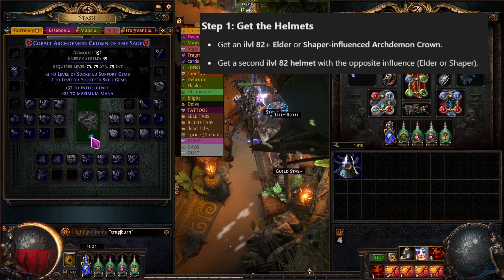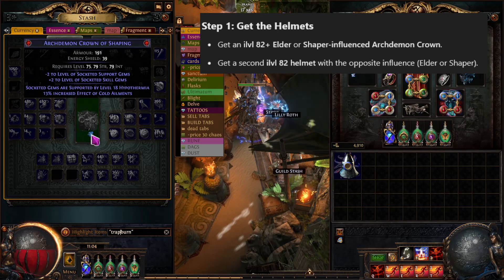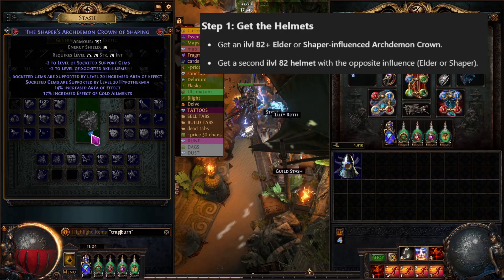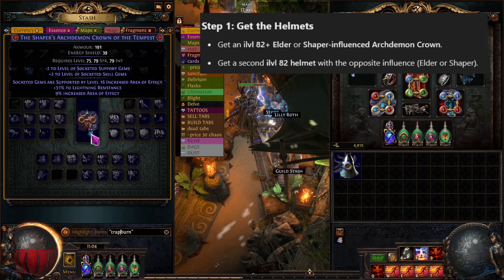Hey Exiles, today I'm going to show you how to craft a 7-link fire trap helmet. The process is relatively complex, but it's worth it for the huge power upgrade and convenience upgrade.